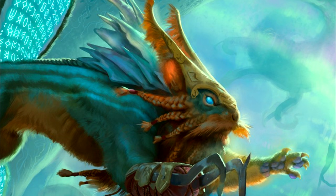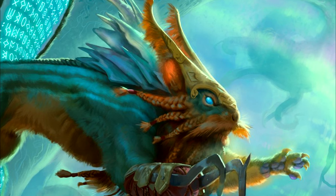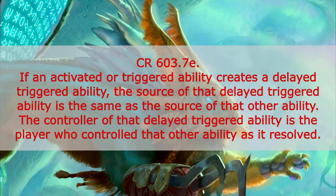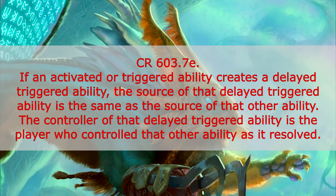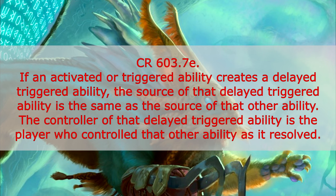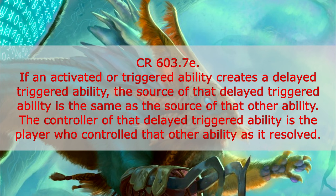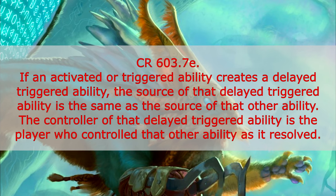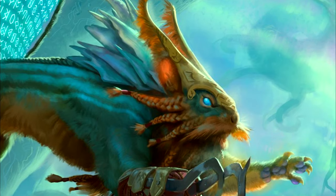So that means we now need to take a look at the section covering delayed triggered abilities. We will see a rule under CR 603.7E that says: if an activated or triggered ability creates a delayed triggered ability, the source of that delayed triggered ability is the same as the source of that other ability. The controller of that delayed triggered ability is the player who controlled that other ability as it resolved. So based on that ruling, it seems like this should work out just fine.